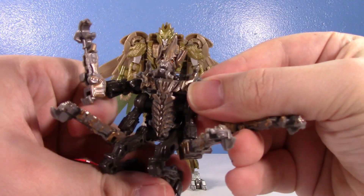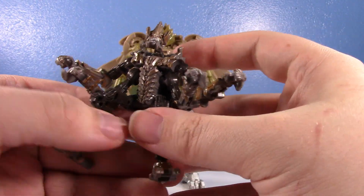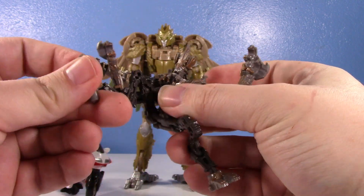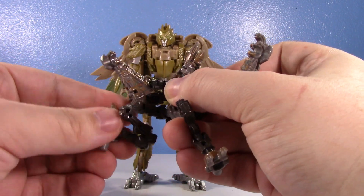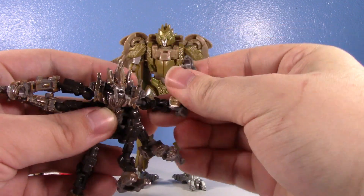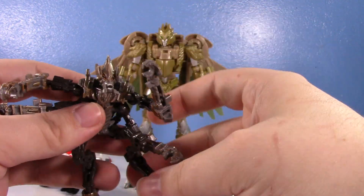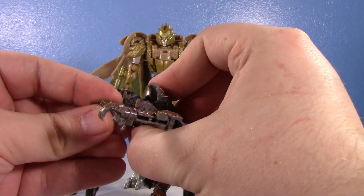Now for a simpler toy — Freezer. He's just a Terrorcon monster boy, that's all he is. He's got two arms on each side — four arms total. He's got very simplistic legs without a real knee, but he has a joint down there and a ball joint at the foot. He's very spindly and very ball joint heavy — ball joint city right here. I like his monstrous look. I feel like he's going to be kind of an army builder for the movie — I can just see Scourge leading a whole army of these little Freezer guys.